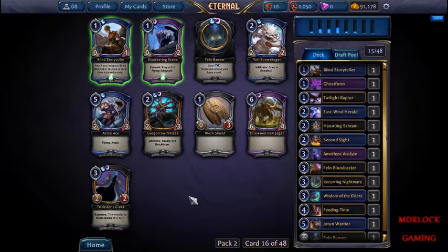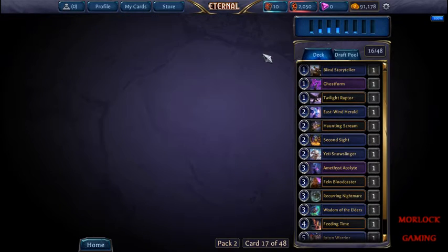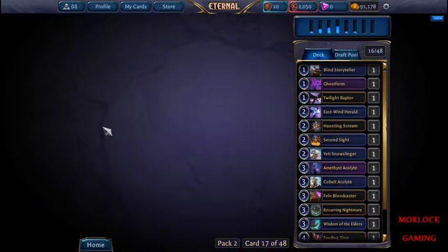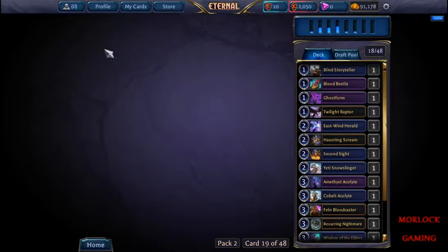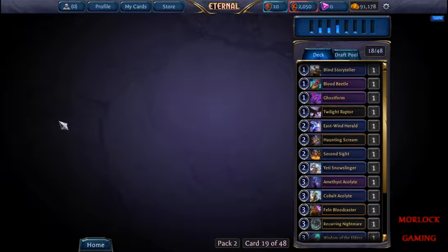Now the infiltrate cards come - this pack is all for us. I'm going to actually grab the snowball guy. Give a unit flying - that fits if we get more infiltrates, and we did. The blood beetle is actually pretty good. And then we'll take the lifesteal.